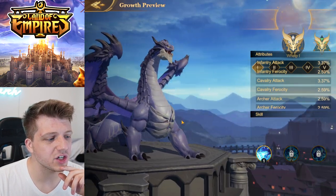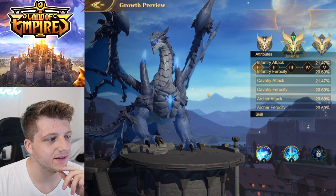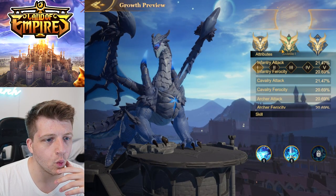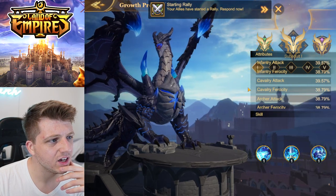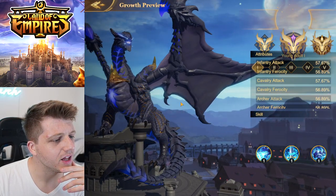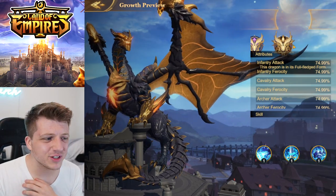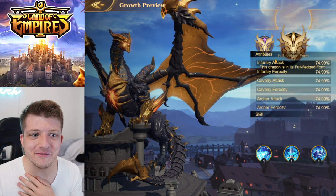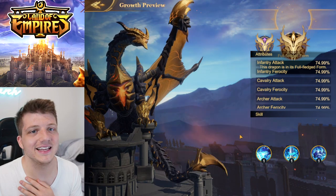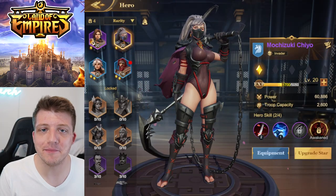We can see the dragon previews — Whelp level one, then Juvenile form, then the full fledged form — and it looks absolutely sick! There's a sun and moon theme with the two dragons. The Juvenile form of the second dragon — no way — and the full golden form? Look at those wings, he goes golden! That is actually sick.